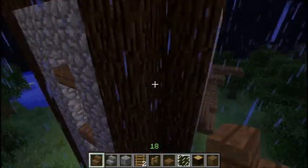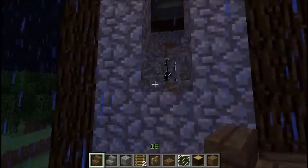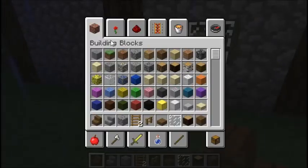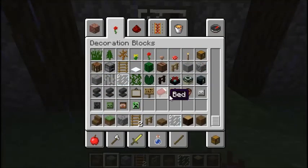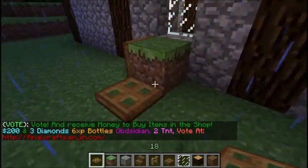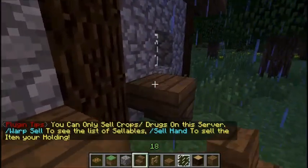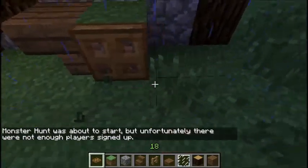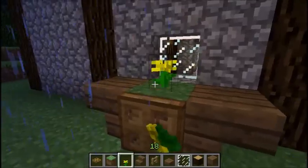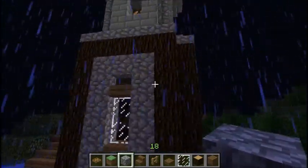This adds a little bit of detail, not much but it does. We can have like a flower pot outside the window, or like this with a trapdoor. Let's put a red one here and a yellow one here. That's good.